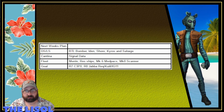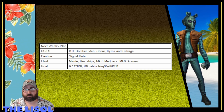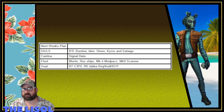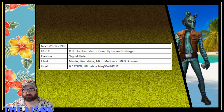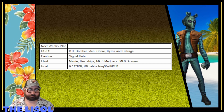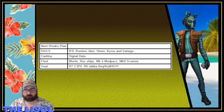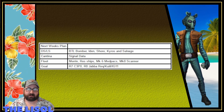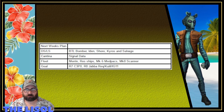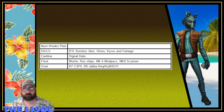My plan for next week: I'm on dark side and light side doing the BTL Bomber — I only have about 60 shards left to go, I cannot wait until it's done. Idon, Shore Trooper, and Kairos are all almost done. I'm not sure what I'll move to from there — possibly Jedi Knight Cal, maybe toward Ahfra, I'm not entirely certain. In Cantina I'm doing signal data, in fleets I'm farming Mandalorian resistance ships, med packs, scanners, and gold pieces depending on what I need. My goal for next week is to have C3PO at relic 7.